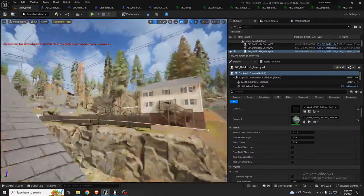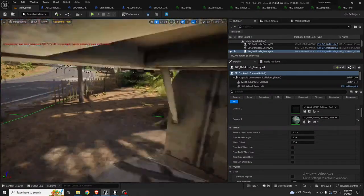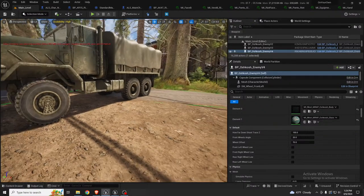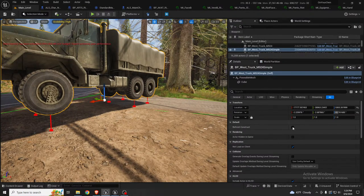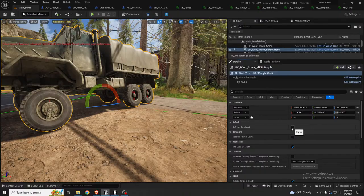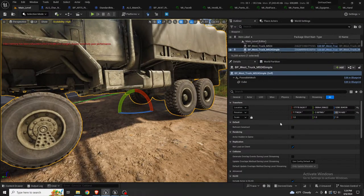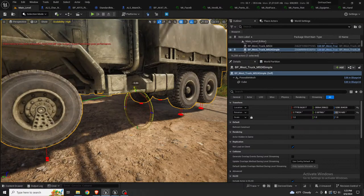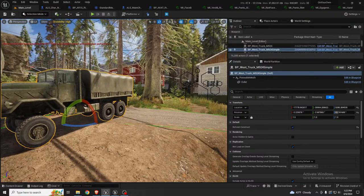There are also other static trucks in the world related to enemies. I've done a similar thing for those — if I tilt it to the side the wheels get planted on the ground. It's not as dynamic as the other one because this truck is actually a skeletal mesh, and what I'm doing on refresh is repositioning the bones to sit on the surface.